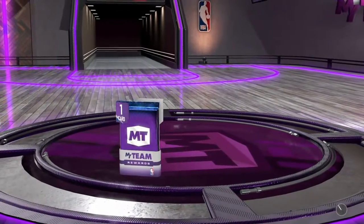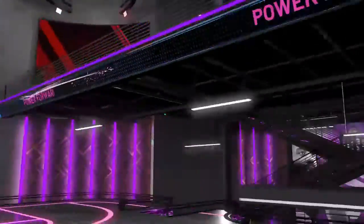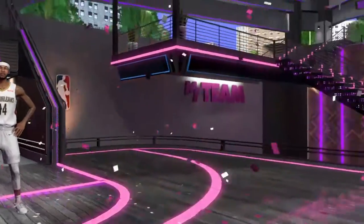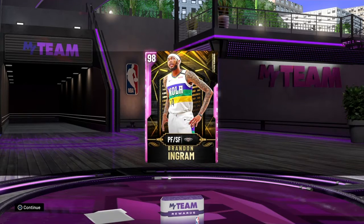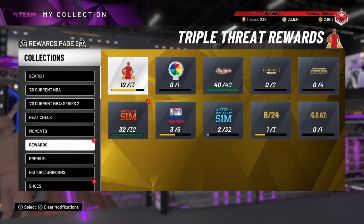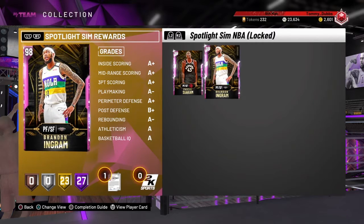But back to that redemption story. Diamond Will Barton brought us this fellow right here — a Pink Diamond forward for the New Orleans Pelicans, formerly the Charlotte Hornets: Brandon Ingram. Brandon Ingram, 98 overall, power forward slash small forward. Now that we have Brandon Ingram, we can go over to Spotlight Sim NBA and complete this collection. We'll lock in Pascal and Brandon Ingram.